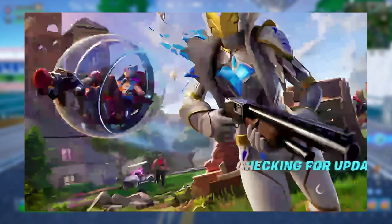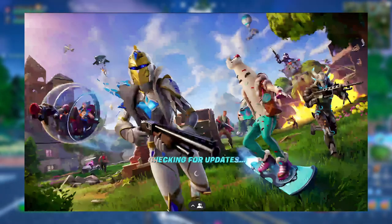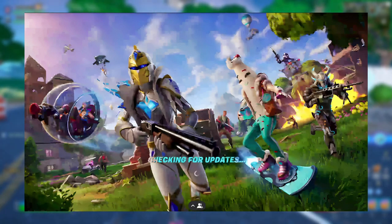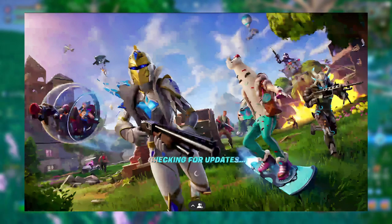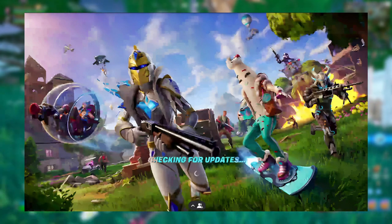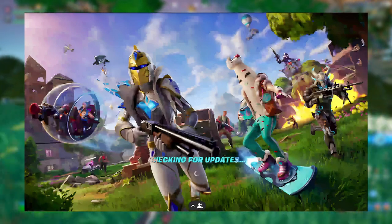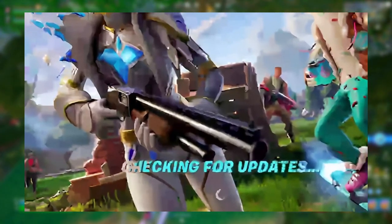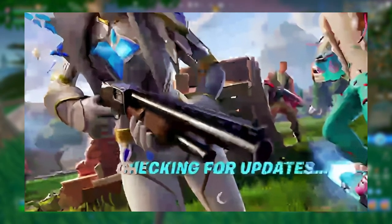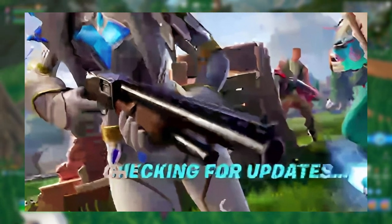For other rotation vehicles, we have the ballers and the ATV coming back, which is going to be crazy. OG quad crashers may also make a return — those were really fun, you could just zip across the map with them. And saving the best for last, the OG pump shotgun is coming back as well.